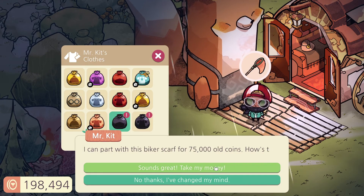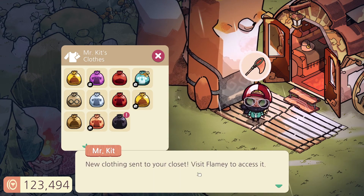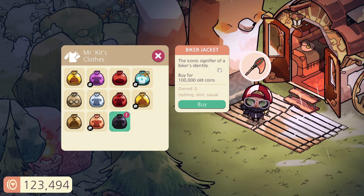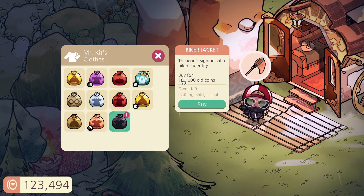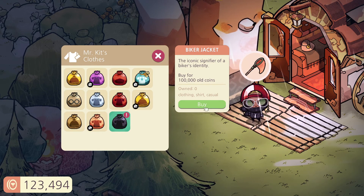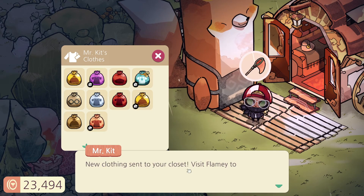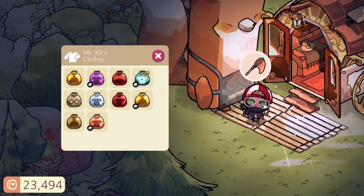Let's wear it. And then we have the biker jacket — the iconic signifier of a biker's identity. Buy for 100,000. Man, it's expensive. But there we go. Oh yes, look at that — cool. Then we still have 23,000.